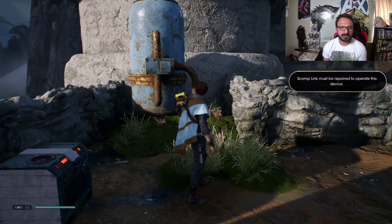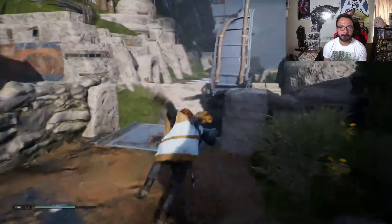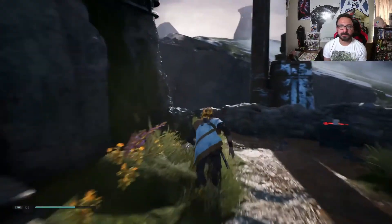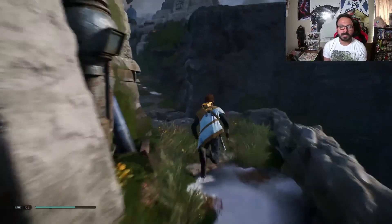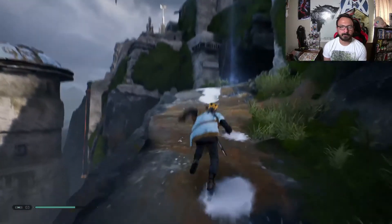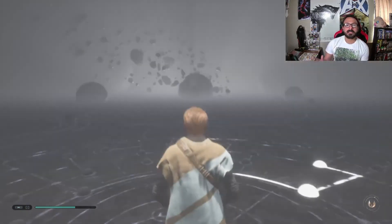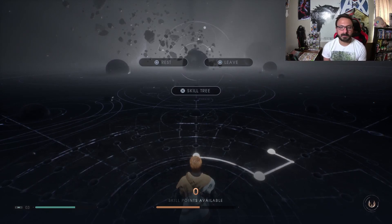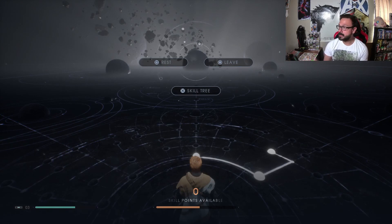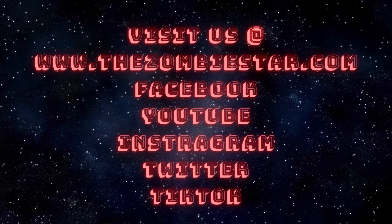Then we'll call this part two for the Star Wars Jedi Fallen Order playthrough. It must be repaired to operate this device — so I need to repair something in order to use that thing. Alright, so yeah, we'll save that for next time. Let me go to the meditation place. Okay, this is part two. We'll put up part three probably in about a week or so. Stop by our website, check that out, and I'll see you guys back in part three in about a week or so. Thank you guys for watching — we'll see you next time. Bye-bye.